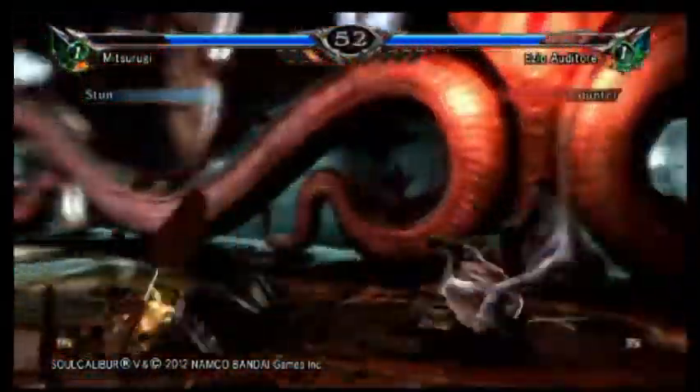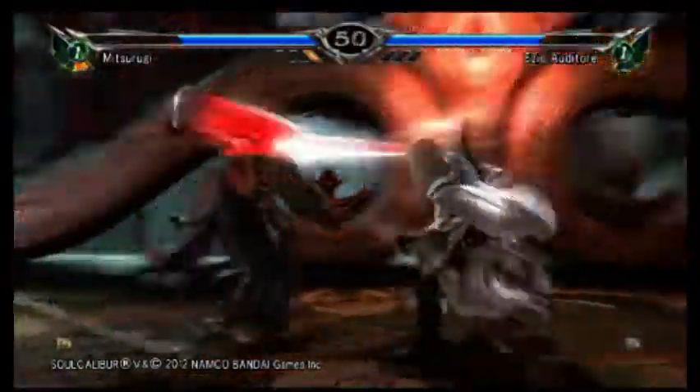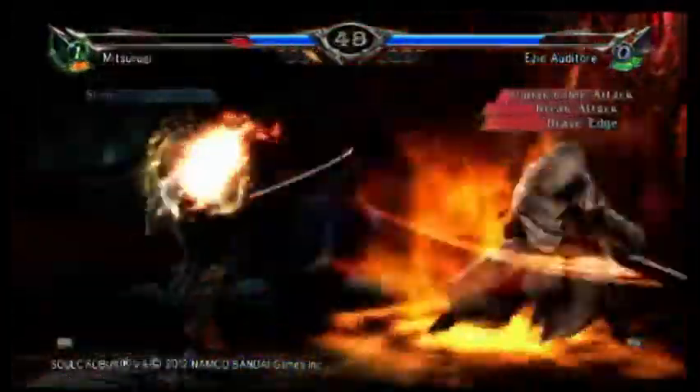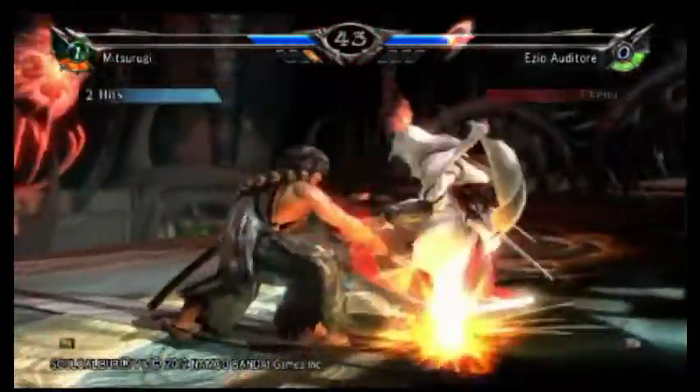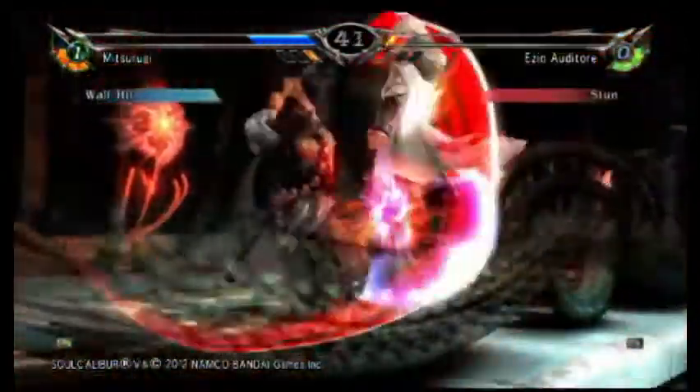Nice punish on the 3B — catches me running. I'm doing 4B into Mist. I'm not 100% sure if I meant to do that both times. Yeah, you saw the jump B there — it didn't work out that time. And again with the 4B.